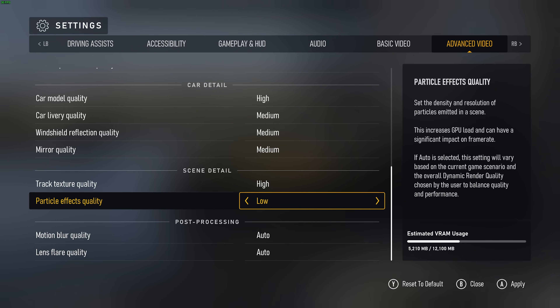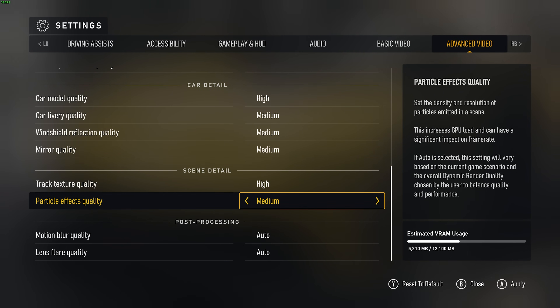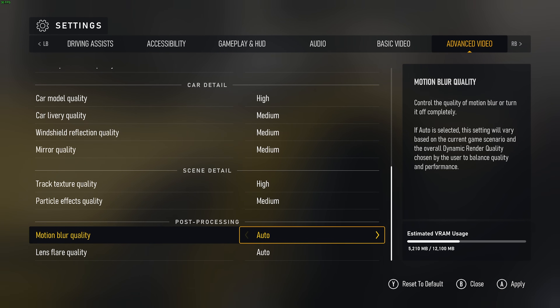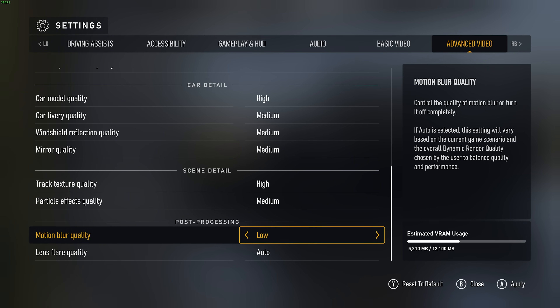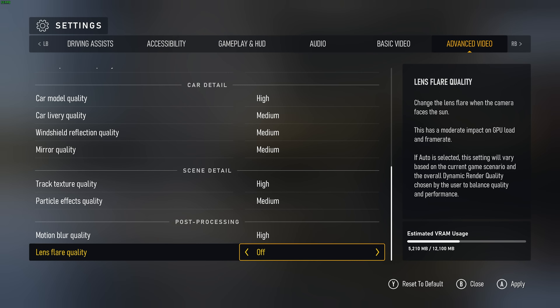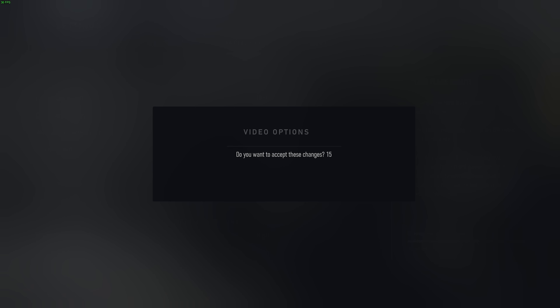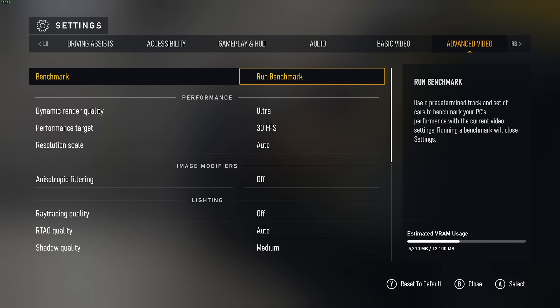Particle effects quality should have a minimal FPS impact most of the time, unless you impact another car or a wall — if you find yourself losing tons of FPS in those moments, this is the option to lower. I'll leave this on medium. Then motion blur quality and post-processing — usually I'd recommend turning off motion blur, but this is a racing game, and having it enabled not only helps smooth out weird frame stutters but also makes the game feel a lot faster. Motion blur is a wonderful effect to have in a racing game, so I'd recommend keeping it on high, if not low — definitely don't turn it off. Finally, lens flare quality: lens flares are the bright blurry effects around bright light sources. You'll leave this on high for a much better-looking game, as it'll have a very small impact on FPS. We can apply, and we've finished optimizing these settings.